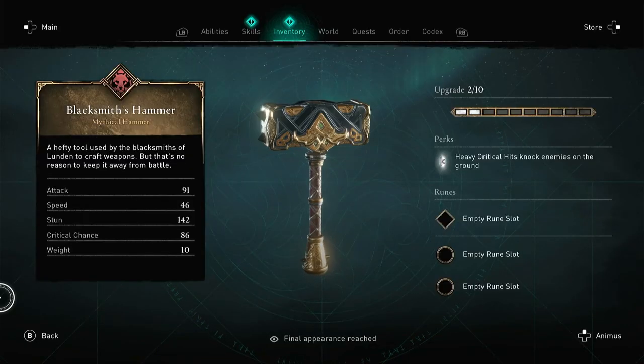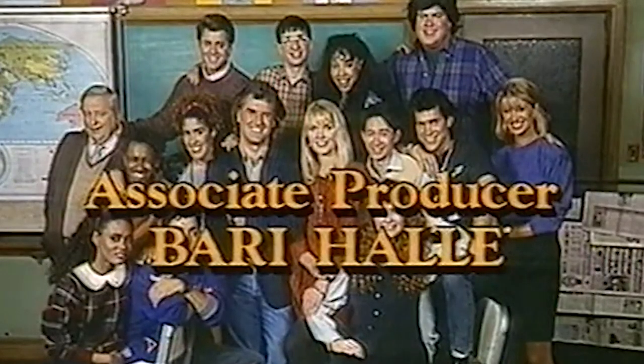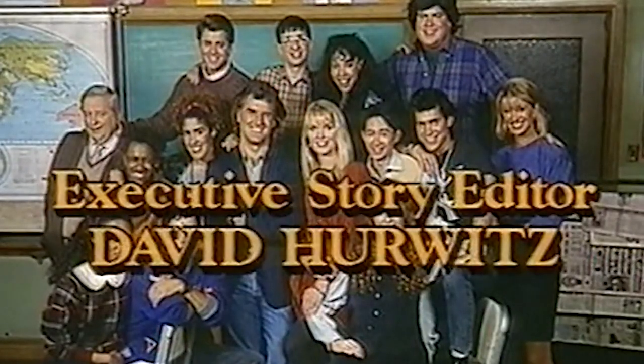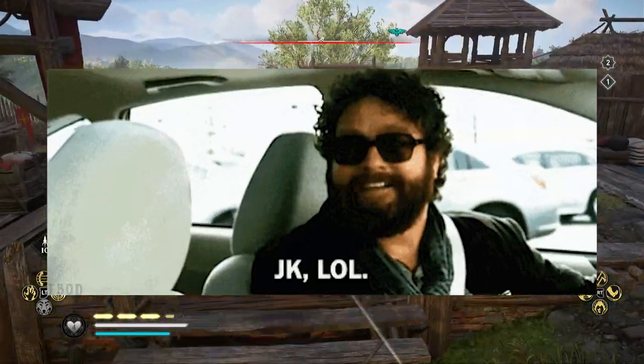So the best weapon in the whole game right now is the blacksmith's hammer. I'm just kidding. It's a good hammer, but we'll get into that.